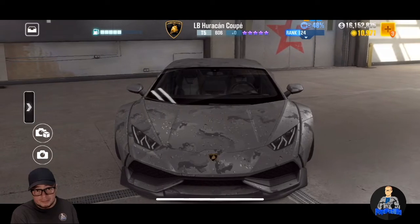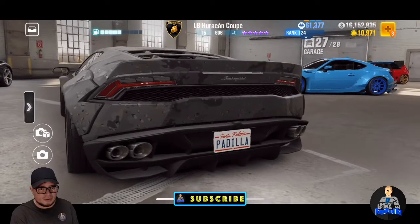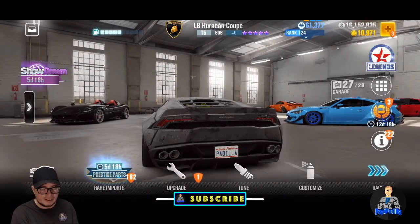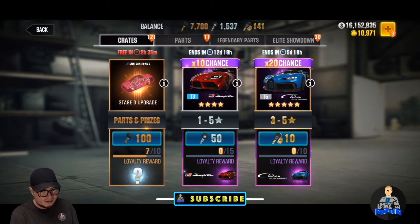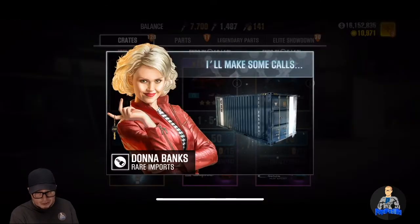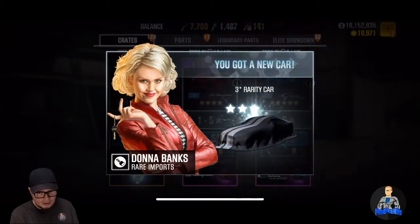We're going to be shooting for the Supra — the Toyota GR Supra. Super excited! Whenever the Fast and Furious event was going on — we just finished that — back in the day I was so new that was my chance to win Brian's Supra. I didn't get it; I didn't know what I was doing. So we're going for a Supra today — it's a tier three car, supposedly a really fast car. Let's get started! Three stars, let's see what this is.